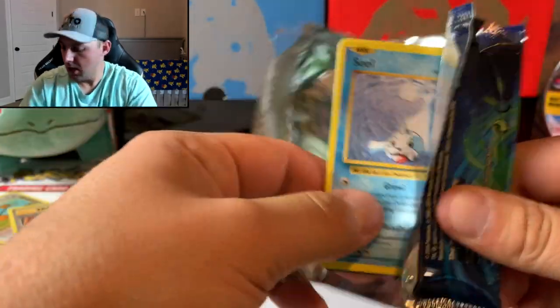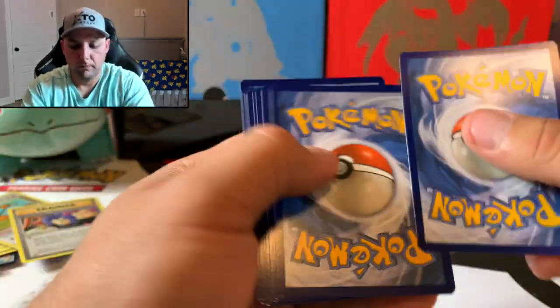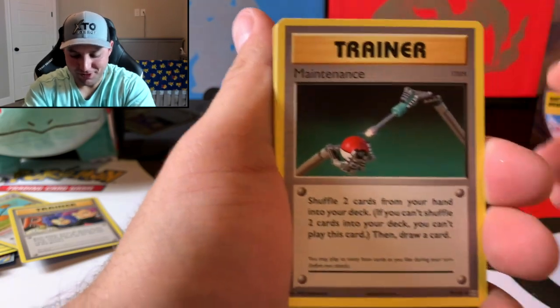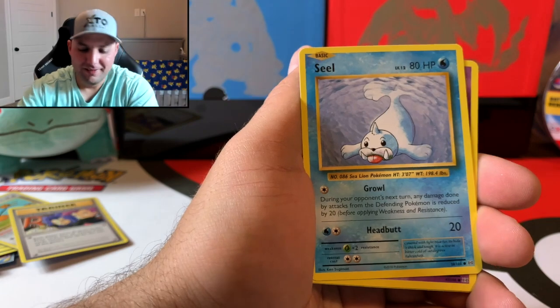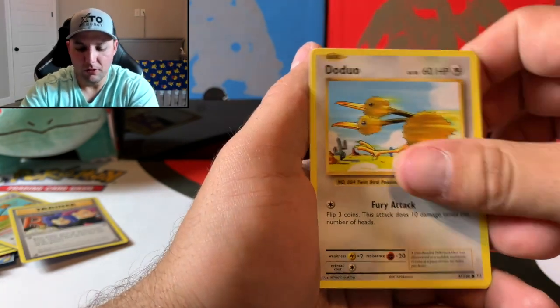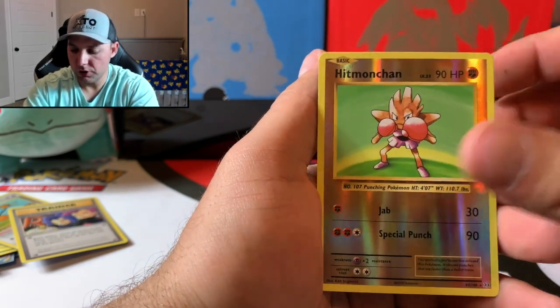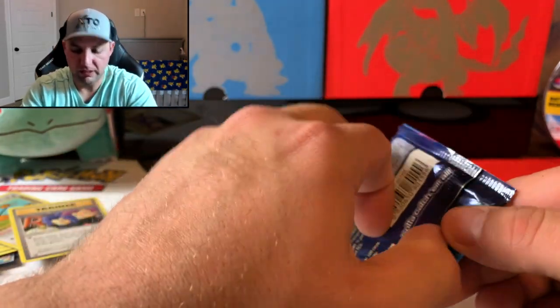I told you guys — we were going to heat up. That left side is always on fire. This pack: Seel, Bitterrand, Bonita, Doduo, Pikachu, Hitmonchan reverse, and the rare is a Dugtrio. Three packs left, guys. Join me tomorrow around the same time — I'll be going over the Sword and Shield Galar Collection tins with the starters and the V cards, as well as the Toxtricity V-Box.